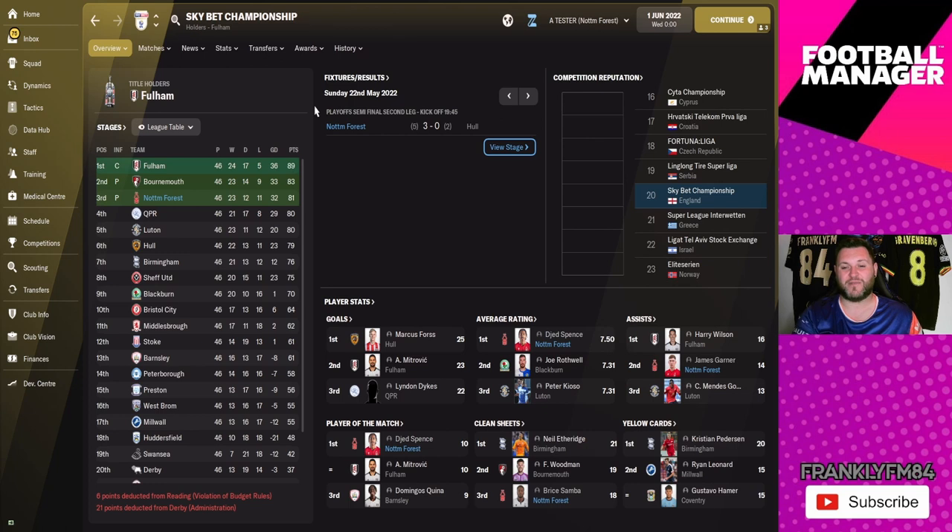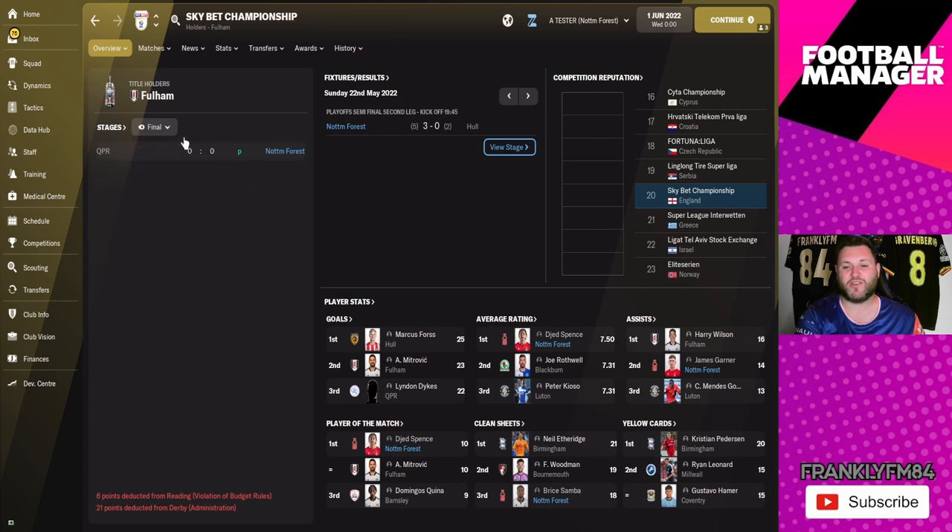Forest finished third and were promoted through the playoffs. Looking at their path, they beat Hull in the semi-finals before beating QPR on penalties in the playoff final. So the tactic has got Arsenal fifth and Forest third with promotion.